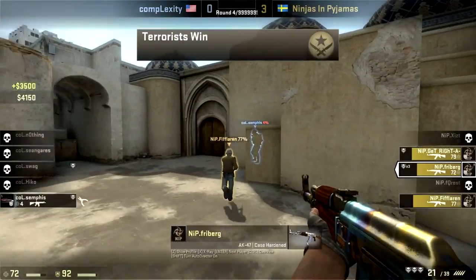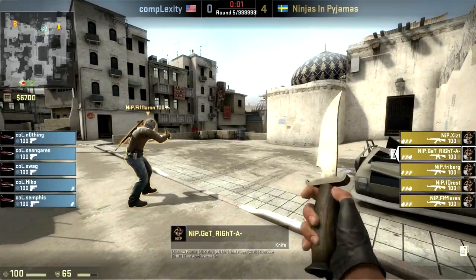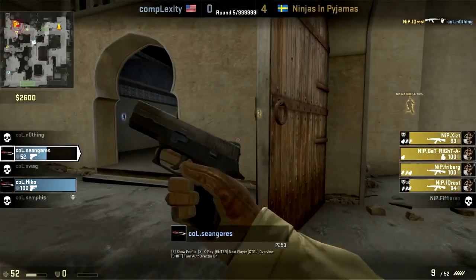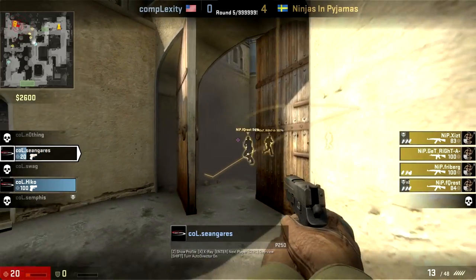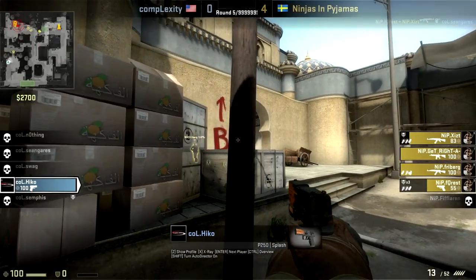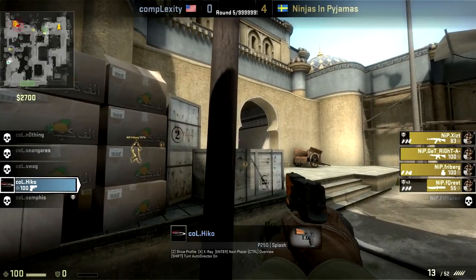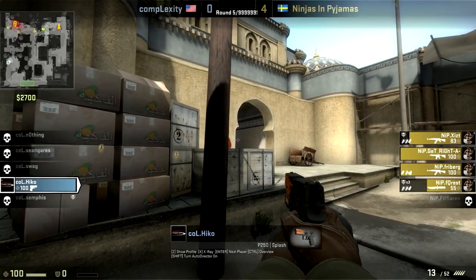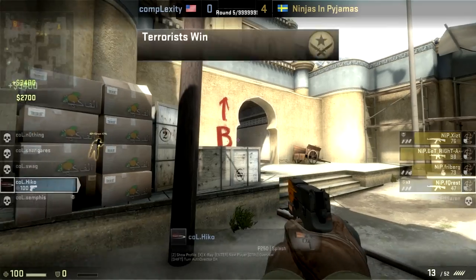When a losing team is saving — meaning they want to survive the rest of the round even though they're going to lose, so they keep their weapons for next round — they'll try to go for what we call exit frags. Terrorists have planted the bomb, it's going to go off, and they want to leave the bomb radius so they don't die and lose their weapons. Living counter-terrorists don't want to rush in because they'll die and won't have money to buy next round. Instead, they stay out of range and kill the terrorists as they try to leave the site, while also trying to survive. That's called exit fragging.